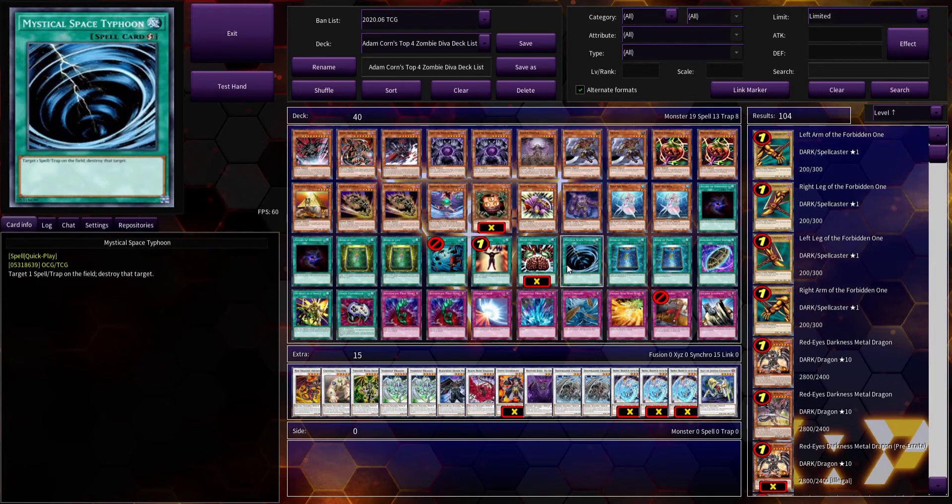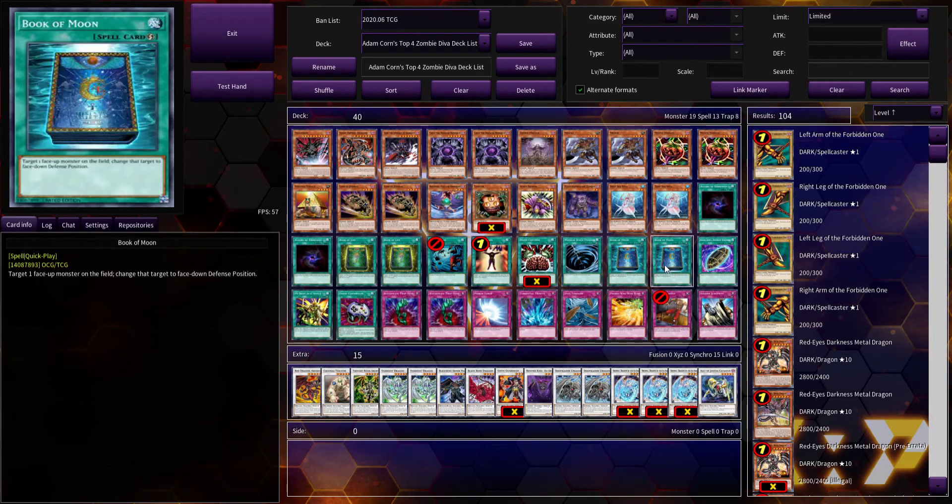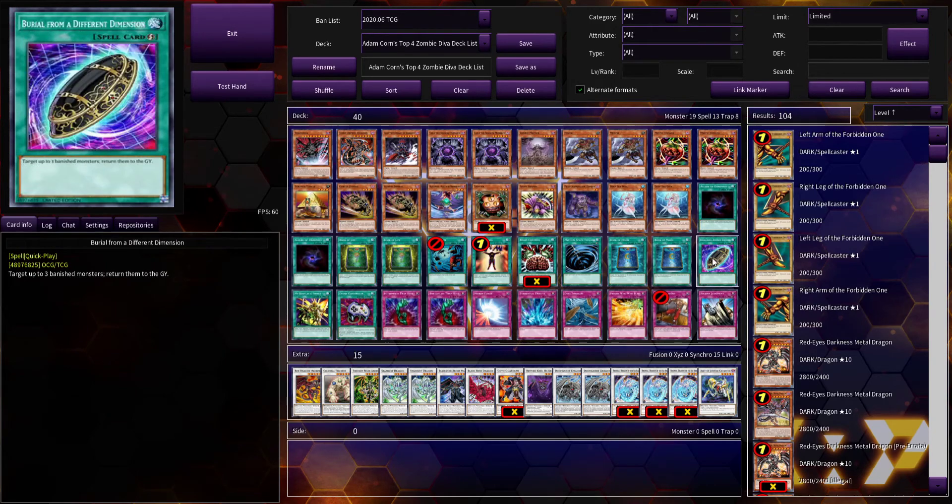Just being able to pop cards was really good back in the day. Two Book of Moon. One Barrel Behind the Mirror — some people have never heard of this card — it basically returns up to three banished monsters to your graveyard, which was pretty good for recycling your Plaguespreader Zombies and Mizukis.